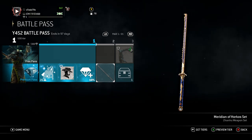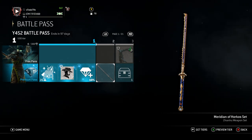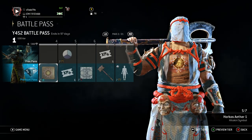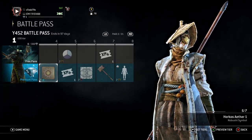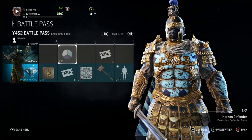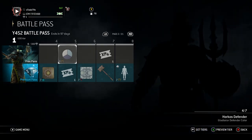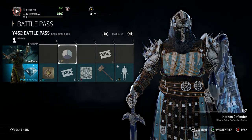Then we get a Jean Hu weapon set — Meridian of Horkos. This looks crispy right here. I like this. I don't even play Jean Hu, but I like it. Then you get an emblem outline at Tier 3, and a Scavenger Crate for the Premium. You get a symbol for the Japanese. Then we get a Knight's color — Horkos Defender. I like this. It's got a cool Sub-Zero feel to it — that light blue, purple, and white. I rock with it.